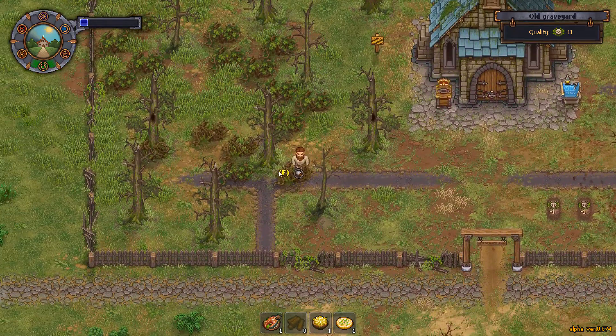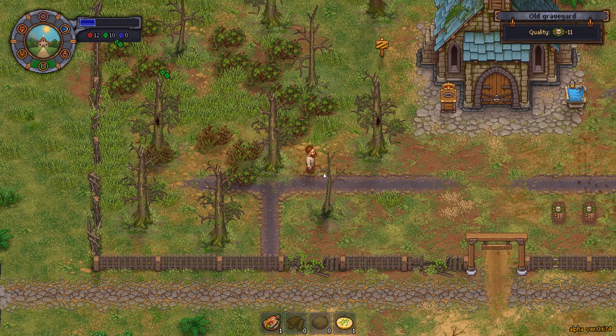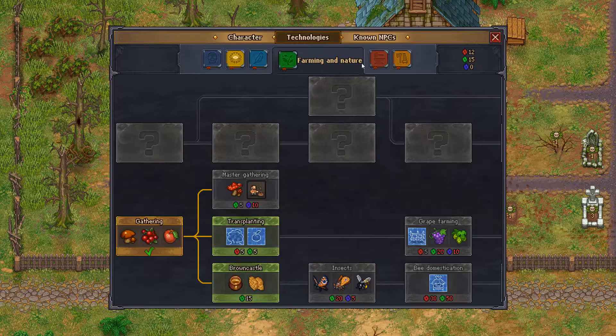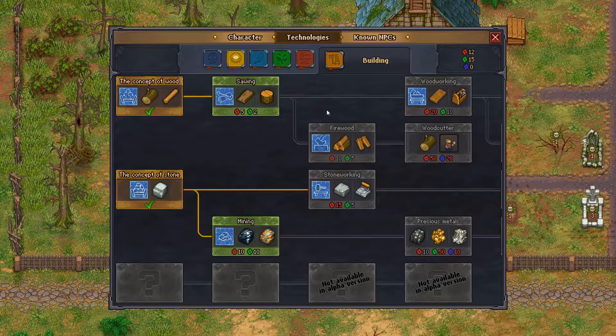What else is over here? Looks like brambles. I need to eat some food — that's just a bunch of nature. Technologies: hard spares and soft spares, important parts, simple gravestones, nature transplanting, brown castle, smithing, primitive forging, glass, building, sawing, and mining. I think I need most of that. I'm gonna go unlock that, and I guess I need more labor.